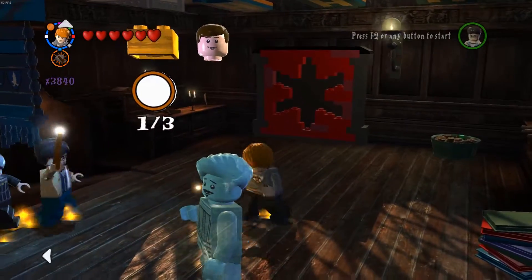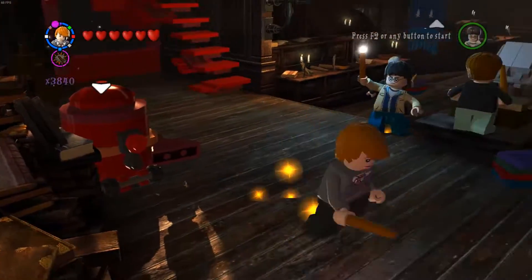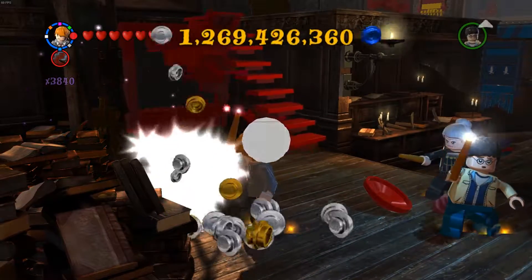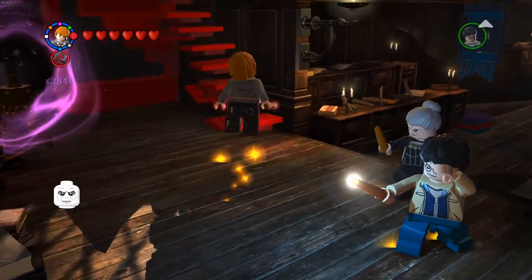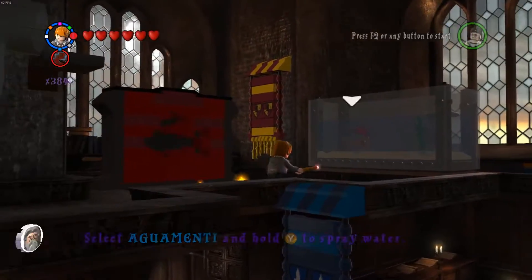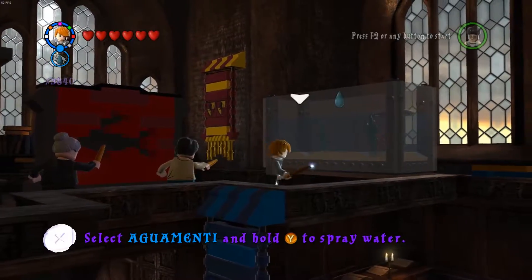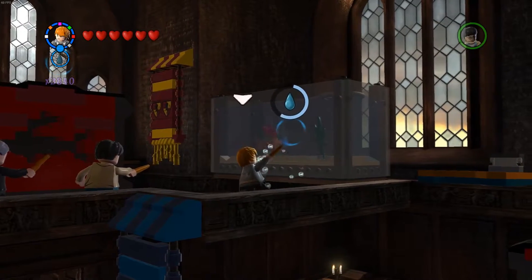Here's another room and we need two characters here. Look at this — the character detector red brick is pretty awesome, if I do say so myself. Let's blow up this... what is this, a vacuum cleaner? I think it is. And we unlock Justin Finch-Fletchley! My favorite character in Harry Potter. Probably a lot more than half the people are not even going to know who Justin was.